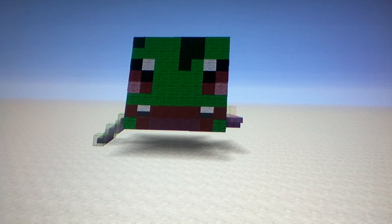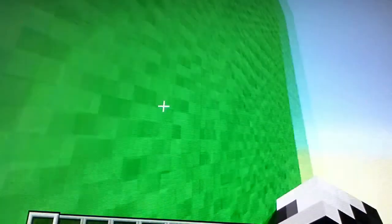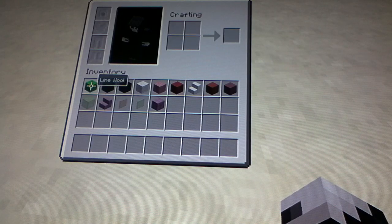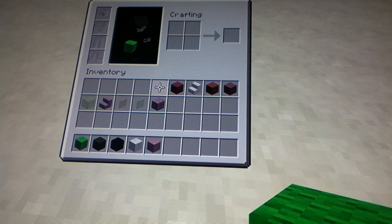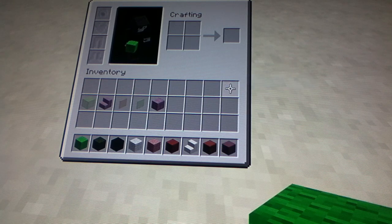I just wanted to build this on my channel and I'm going to be showing you how to build everything you see right now. Once you figure out where you want to build this, let's get straight into the materials. You'll need lime wool, green wool, black wool, white wool, pink wool, red wool, block of quartz, red hardened clay, and magenta hardened clay. You'll also need everything that's in my inventory but we'll need those later.